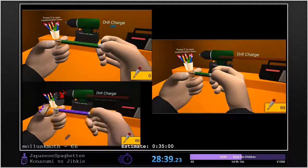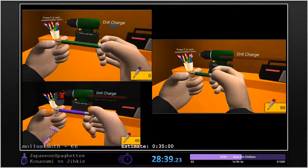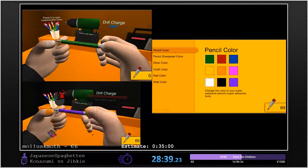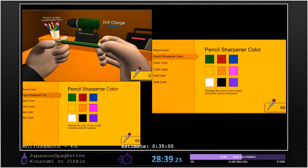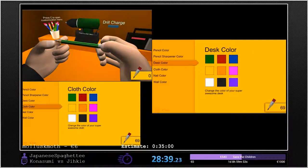Japanese is showing the New Game Plus right now. The drill charge is just going to keep going down until it gets positive. Let's make everything blue. Japanese is performing that right now.